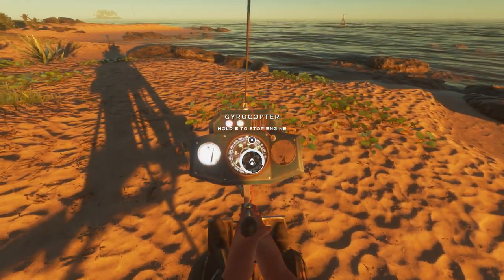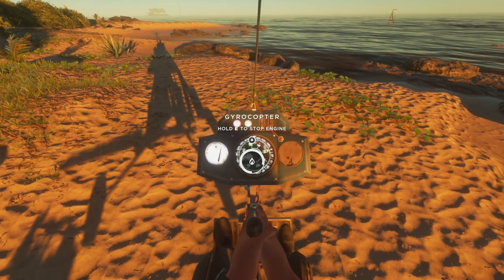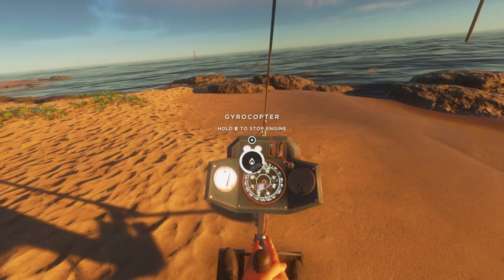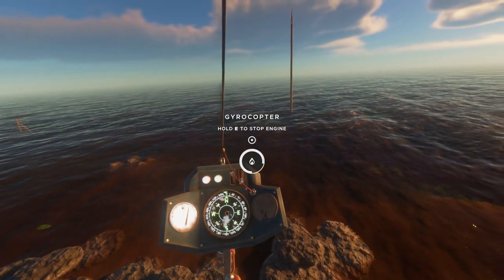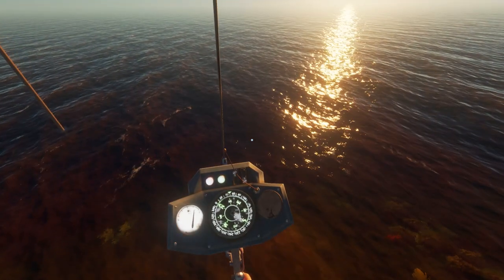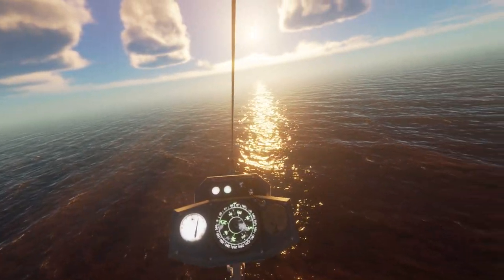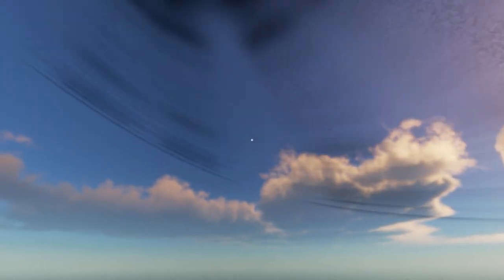Hold E to start engine - okay I'm in it. How do you go up and down? All right I figured out how to go down - that's Control. I got it figured out - now we're flying! Spacebar goes up, Control goes down, you can tilt it forward like this, tilt it back like that, and go left and right - easy! Look at us go.